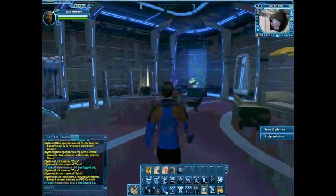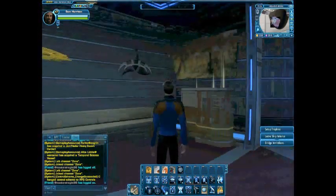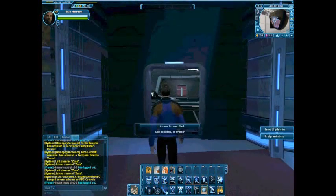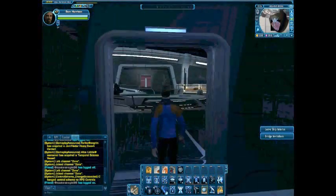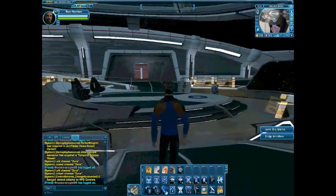And here I got my ready room. Got my Klingon ground trophy and my Nomad trophy as well — Nomad ship. I like that.